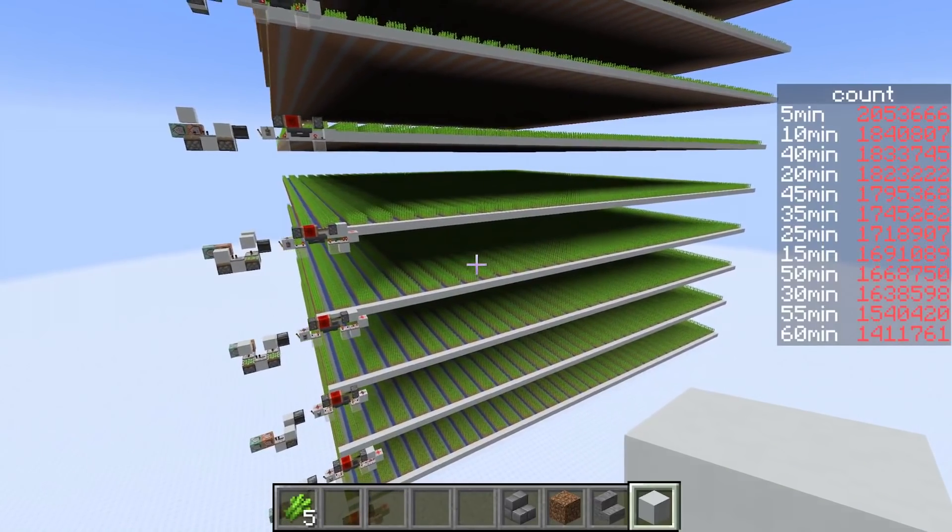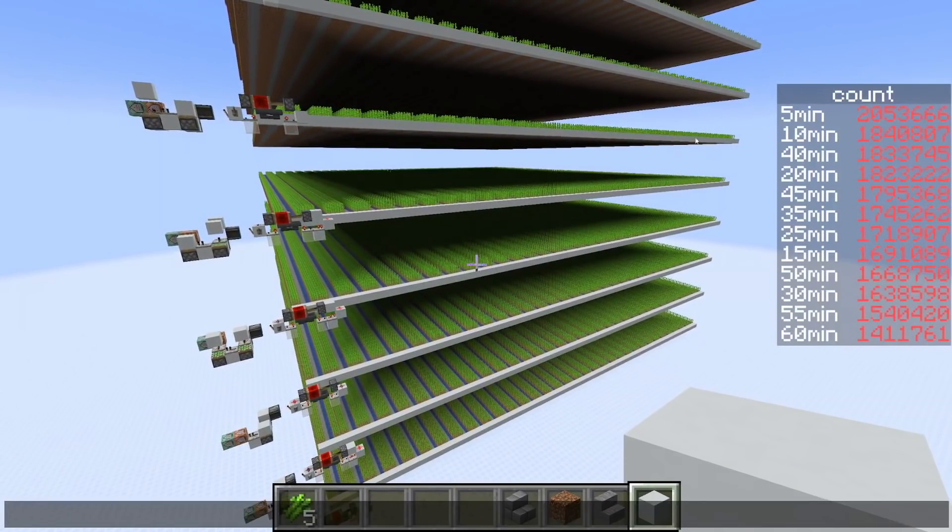Okay, so here are the results. On the right you can see that the five-minute harvesting interval is definitely the fastest — we get about 10% more compared to the ten-minute interval. But here's where it gets interesting: next we already have 40 minutes. You get basically the same amount of items harvesting every 40 minutes compared to every 10 minutes, and only 10% less compared to every five minutes. Also, you would only create an eighth of the lag compared to the five-minute version, so there's definitely an argument for doing it every 40 minutes.